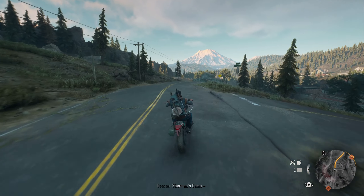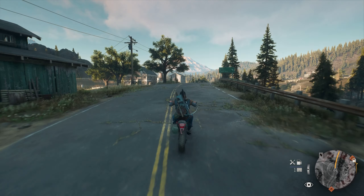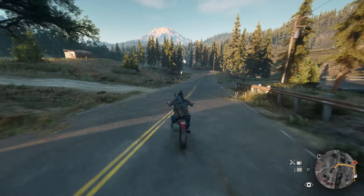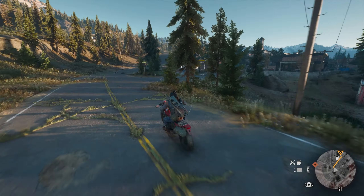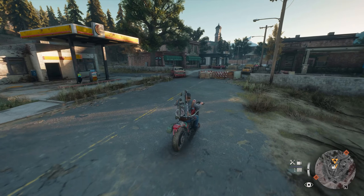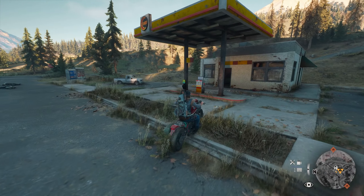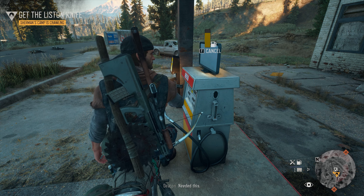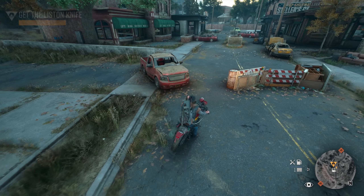I still can't get over how good this game looks — love it. Getting close to Sherman's Camp now. Here we are at Sherman's Camp. I forgot I cleared out a bunch of bad guys here because I was getting gas last time. Let me top off before I start the mission. I didn't know about this feature — that you can stop by a gas station and do this animation so you won't have to get off the bike. That's another detail I really like about this game.